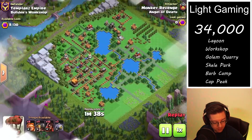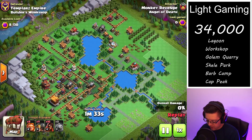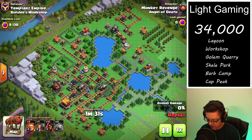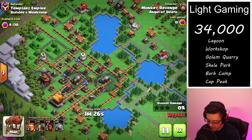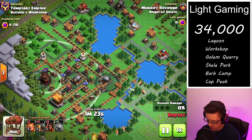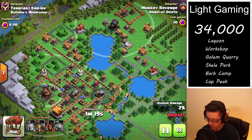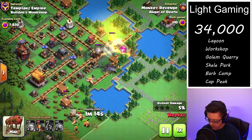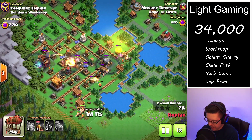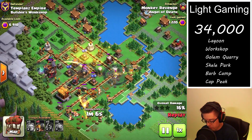We're looking at a builder's workshop hit. Here we are doing the first attack and we notice that everything is sort of piled on to this left-hand side. What's nice about attacking from this side is that there are multiple entry points so you can sort of spread out all of your troops.